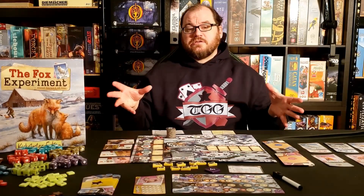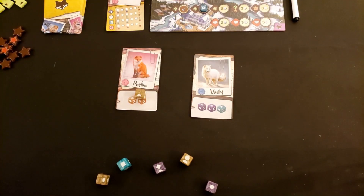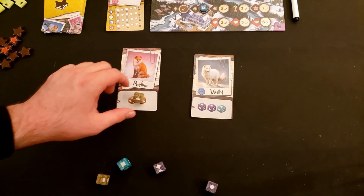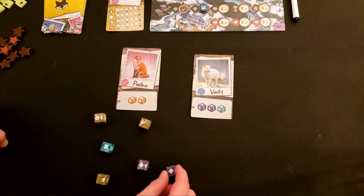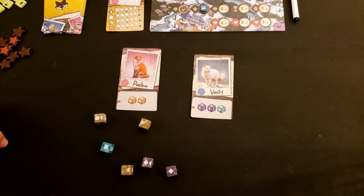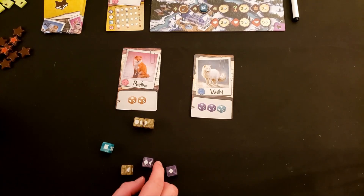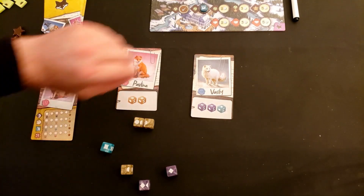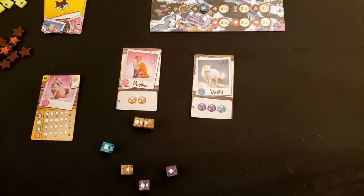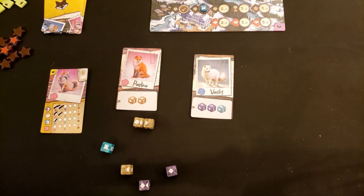After that, players simultaneously roll the dice they acquired from their parent foxes and any wild dice acquired from upgrades to determine the traits on their children. You can combine dice to complete trait icons — for example, this combination will give you two of the ear traits. You would then put one mark on your pup for each full trait symbol you rolled, and wilds can be applied to help any of the traits.